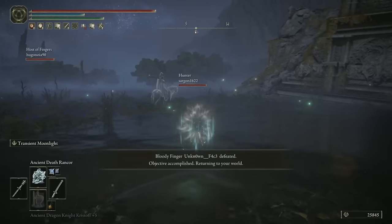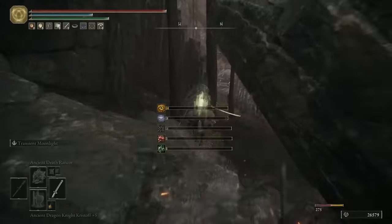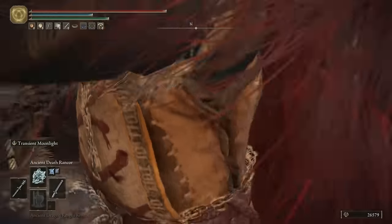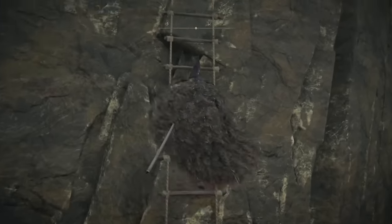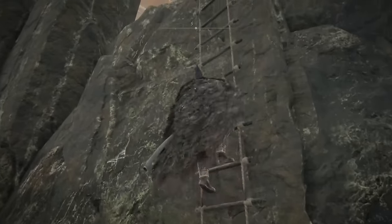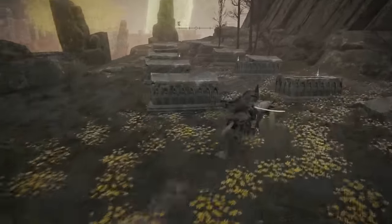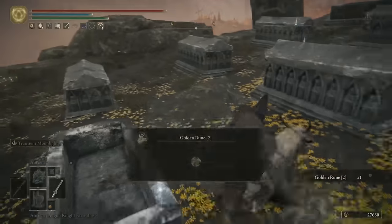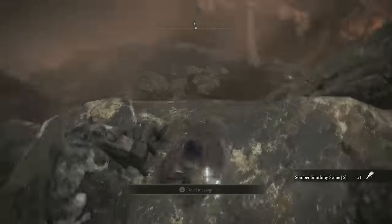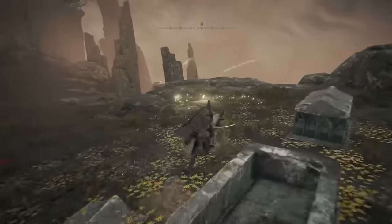Thank you so much, and now this fight's ended, we'll go into the next tip. Now that you've grabbed the items from this area, start heading back the way we came, run past all the Abductor Virgins, and you can sneak up to this ladder and just beeline it for the top of the cliff. Once you get to the top of the ladder, turn left and you'll see a load of golden runes on these tombs. There'll be a Somber Smithing Stone 6 on the corpse in this chair right on the edge of the cliff, and then you can activate this Site of Grace.